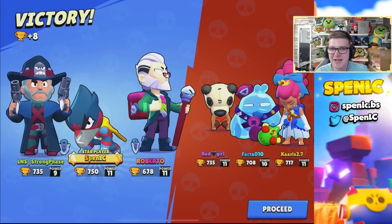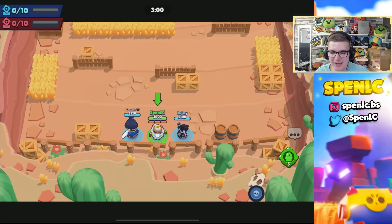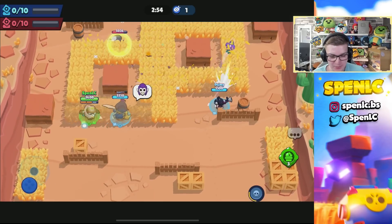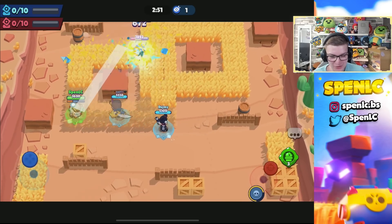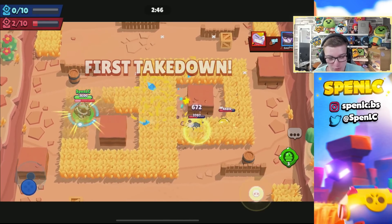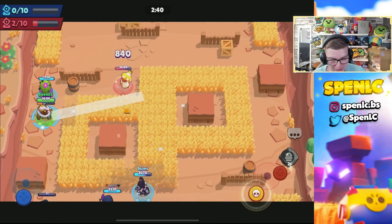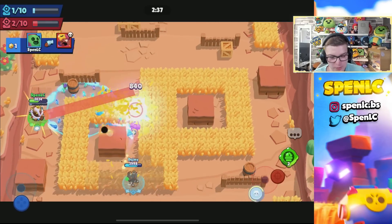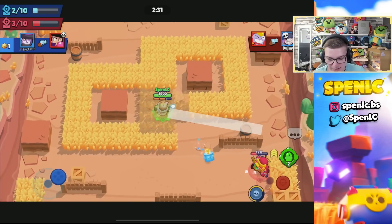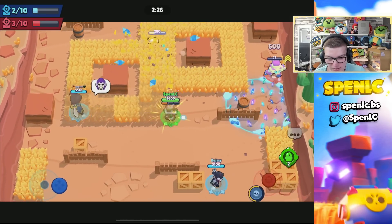Hopping into the second best brawler to use the new vision gear on: it's going to be Spike. Spike with the vision gear is going to be absolutely insane, especially because of his curveball shots being able to scout the grass so easily — you can just see where the ball is going the whole time. With the vision gear on Spike, it's just essential to get control of the middle, and we should be able to basically 1v3 here.